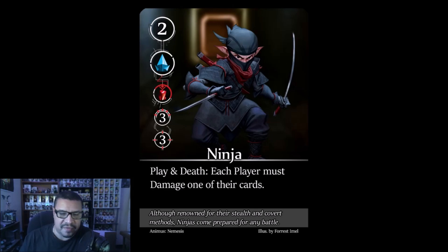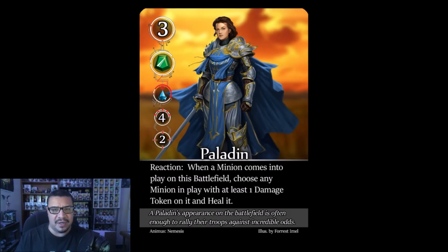The Ninja: 3/3 stats with both a play and death trigger — each player must damage one of their cards on both events. So this card guarantees at least two damage total across the game. Not much you can do to prevent it; hopefully have some healing or damage shifting to mitigate. You get to choose where to place the damage, which softens the blow. Worth two points.